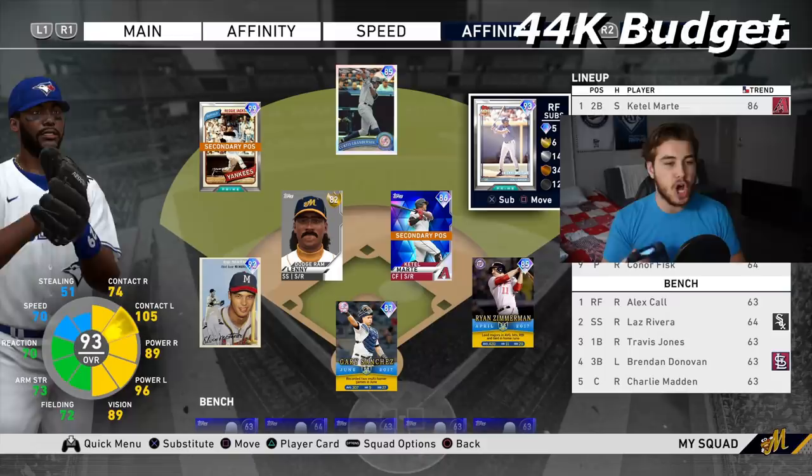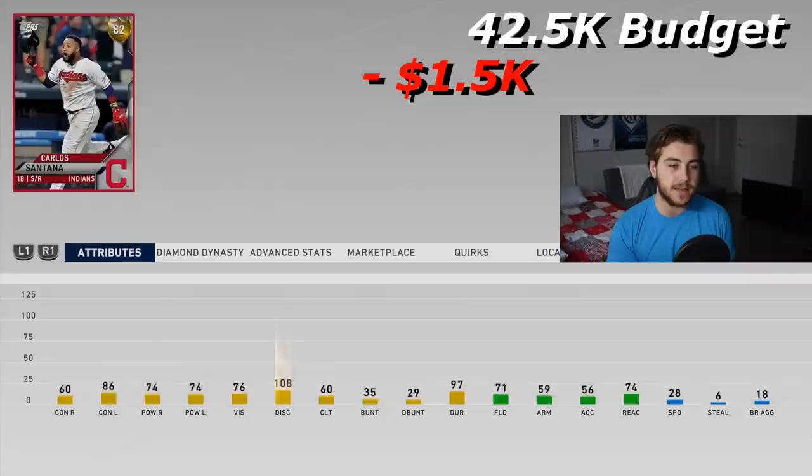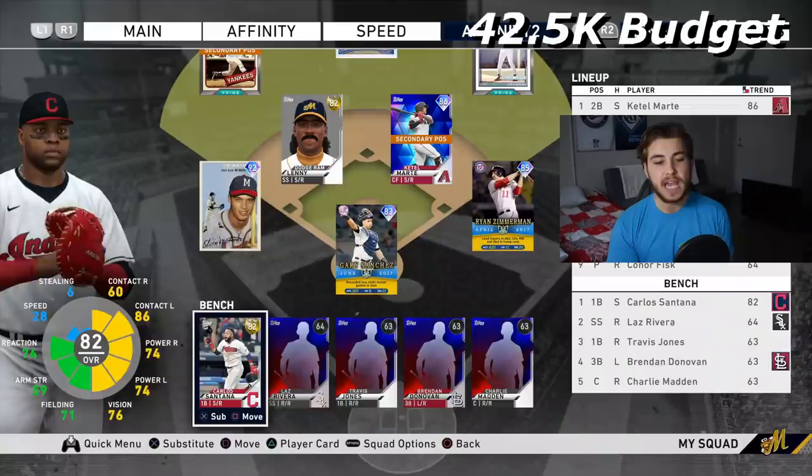Moving on to our bench, the first guy I want to put there is a first baseman who could also play catcher if need be — that's Carlos Santana. I always like to have a backup catcher. There's not really great backup catchers right now, so somebody who's a switch hitter, versatile, mid-70s power against both sides. If you do have to take out Gary Sanchez, he can still hold his own at catcher.